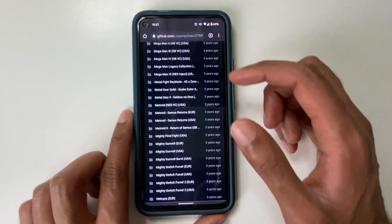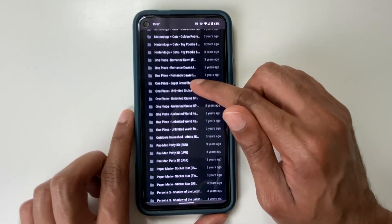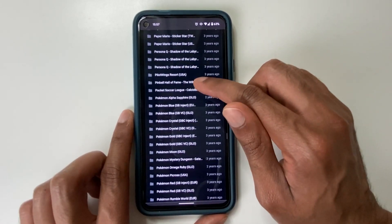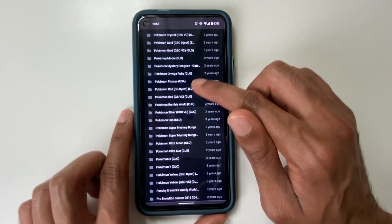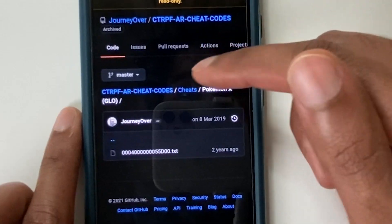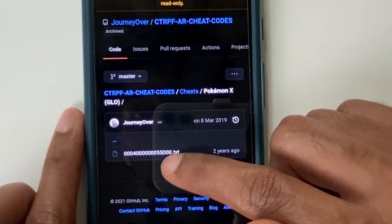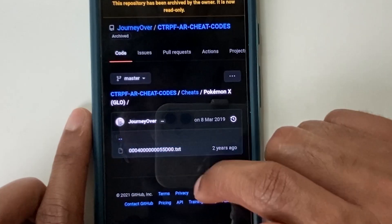I go to Chrome. I will provide this link in the description. Navigate down, I look for Pokemon X. So here you go, Pokemon X. And you can see the file name is similar to that of the one in the emulator — i.e., ends in D00. We click on this.